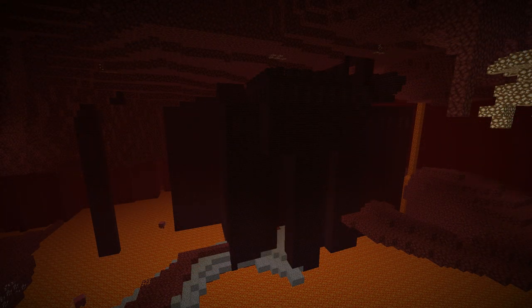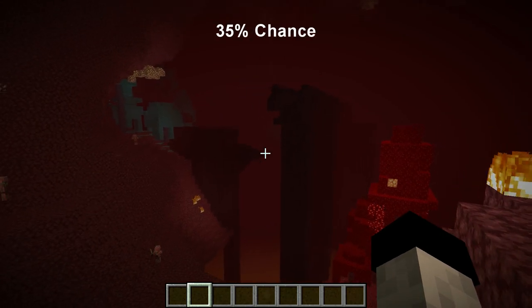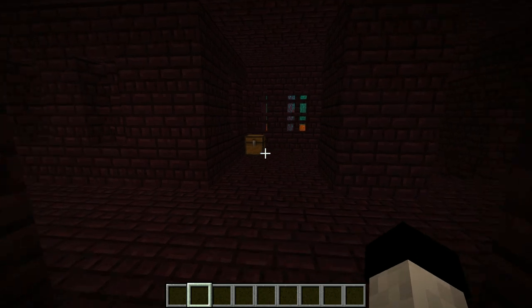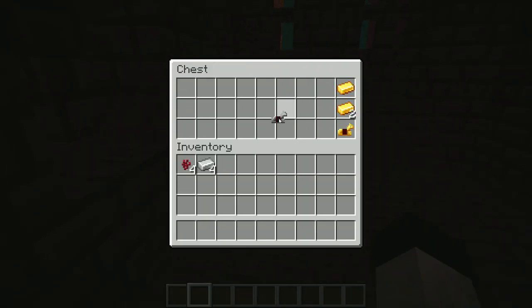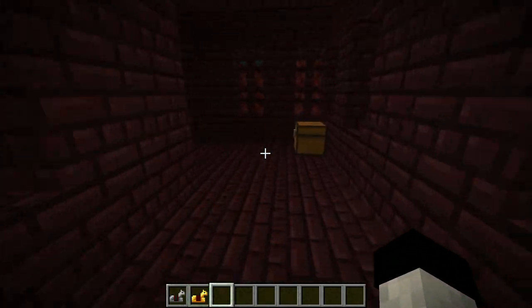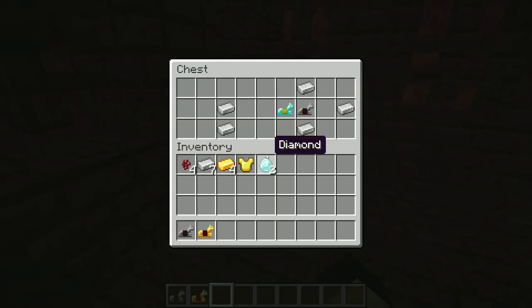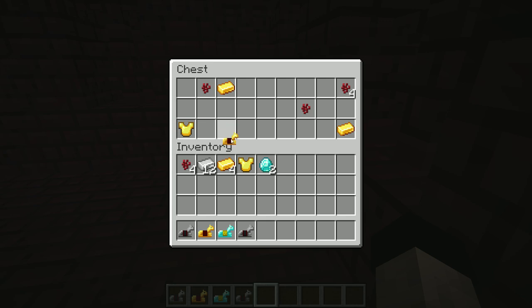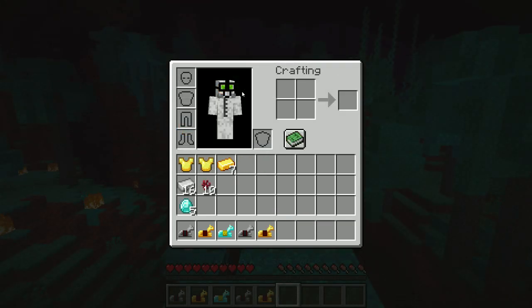Nether fortresses are by far the easiest place to find horse armor. A chest inside of a fortress has a 35% chance of having horse armor inside. Because fortresses are also huge, there are loads of loot chests in the corridors, which gives you an almost 100% chance of finding horse armor in each fortress. I have a video linked in the description if you need to know how to find a nether fortress.